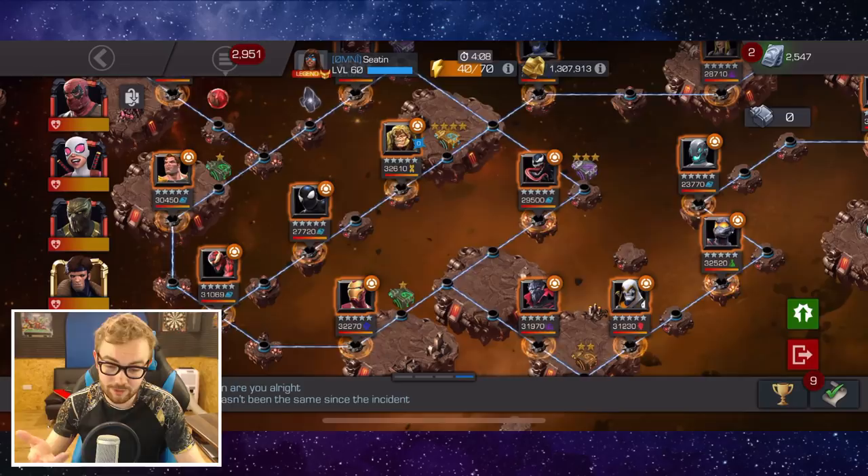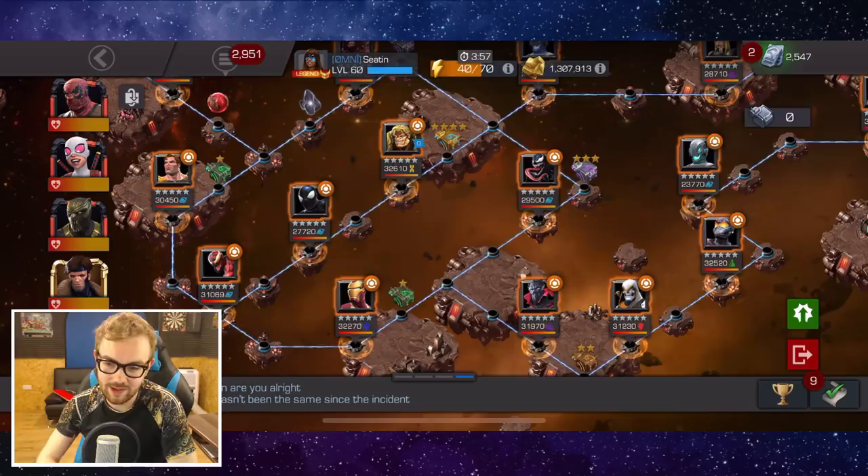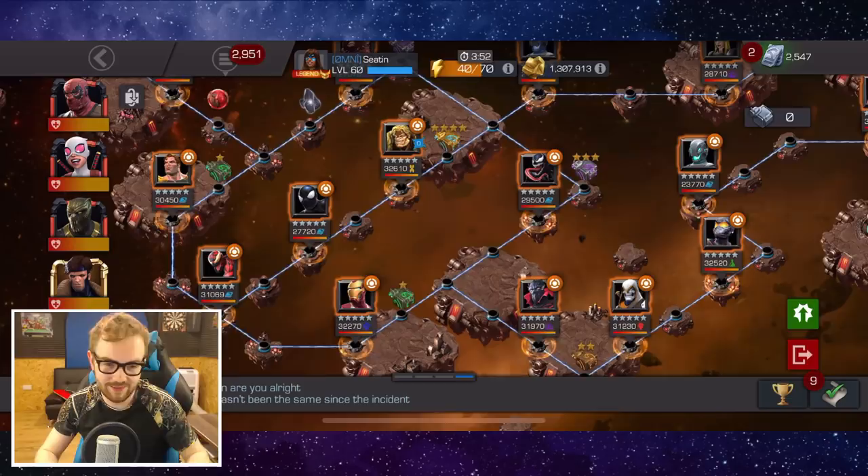You could also use Winter Soldier with a Killmonger synergy and ramp up the damage. Awakened Gwenpool should be able to get through some of the masochism stuff, especially when she gets above a 50 combo. There are quite a few different ways to play around masochism to get through these three fights at the start.